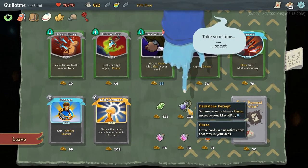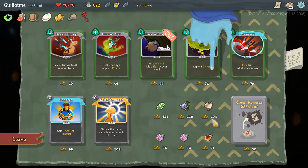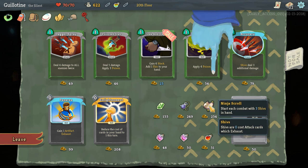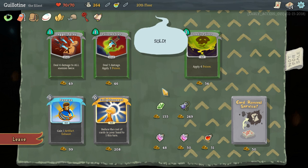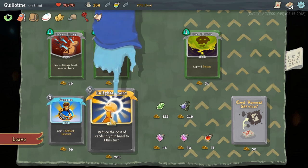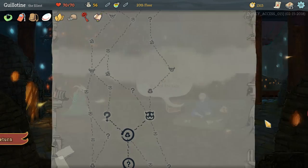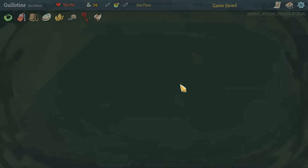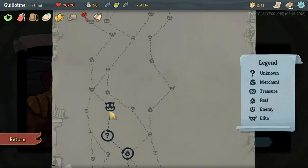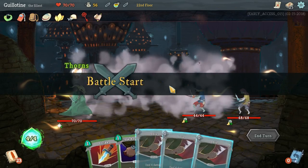If you end your turn without block, gain 6 block. Whenever you obtain a curse, increase your max health by 6. Start each combat with 3 shivs in your hand. Well, if we want to do a Shiv build, we can now. Oh wait, that path didn't have an elite. It requires 100 gold — makes sense, I just spent like 600. Lots of thievery.